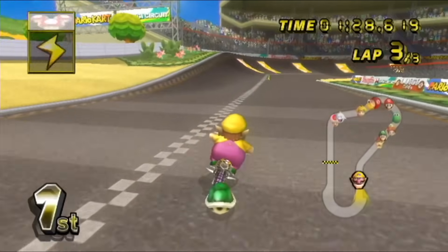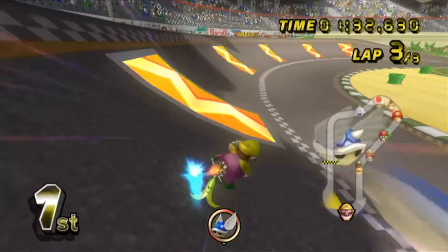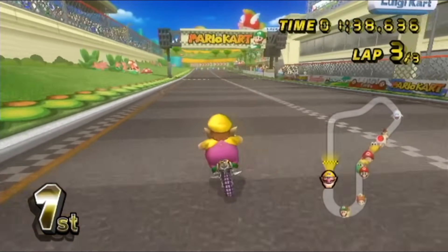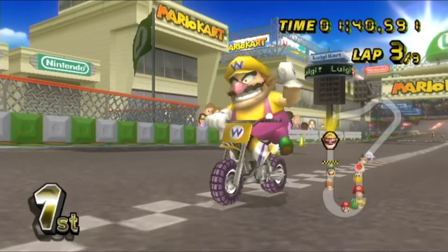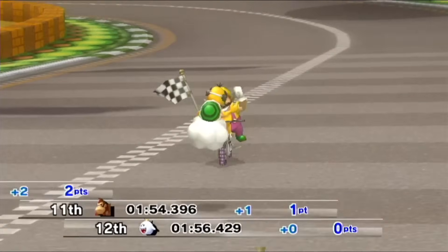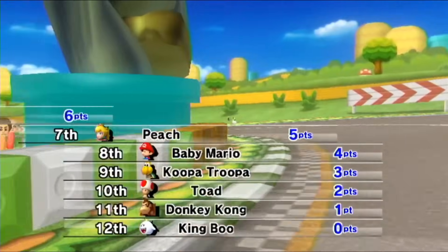Now certain bikes I'm not a big fan of — it really depends, and we'll get more into that as we try different ones. I get nailed pretty good by the blue shell, but luckily we were on a speed booster, so we just get right back into the race and finish our first round with Wario. Wario's pretty happy about it. We win our first race here in 100cc, and also our first race with the bike. Things are turning out pretty well.